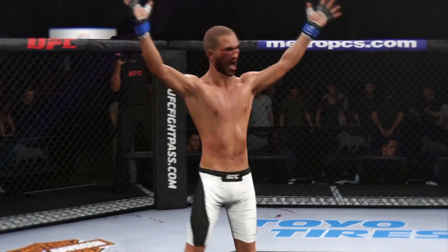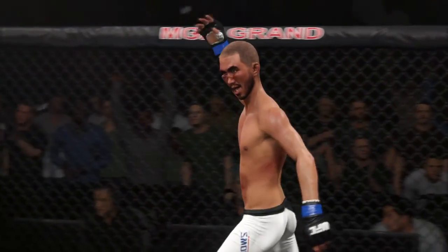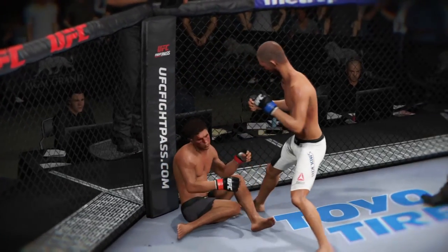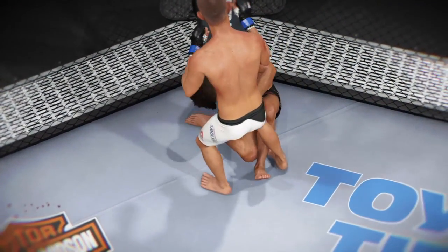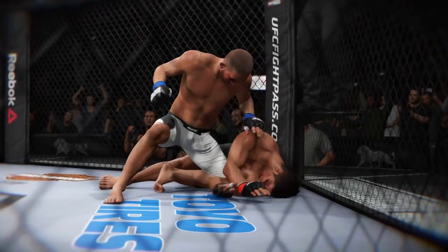Wow! Gigantic hook that got him the win. Let's check out the action on our fight replay. Let's take a look at the replay — this is the shot that drops him. Perfect technique. He's clearly hurt badly here. Let's take a look at it from another angle — this is the one that causes the knockdown and the subsequent follow-up strikes for the knockout.